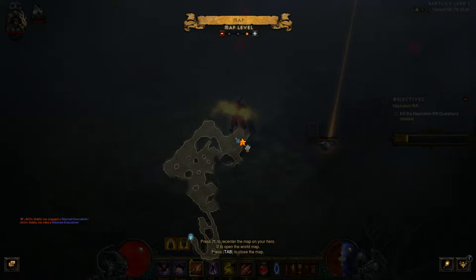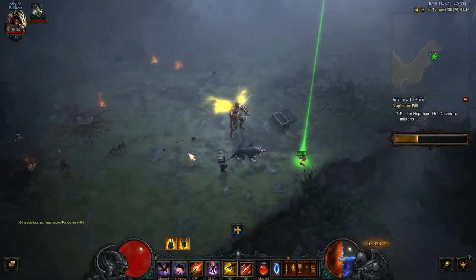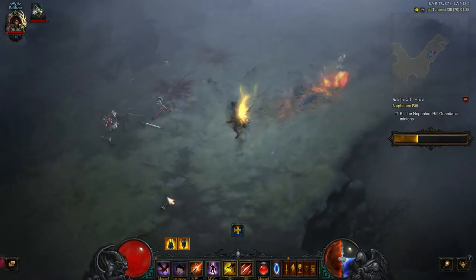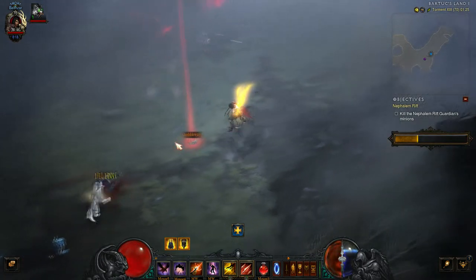Tip number three: when you see an orange or brownish star, that is a legendary item drop — make sure you go and get it. When you see a green, it is a set item — make sure you pick that up. And when you see that special red glow, that is a primal — make sure you pick that up too.